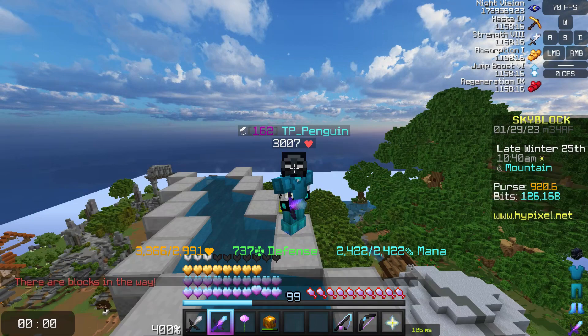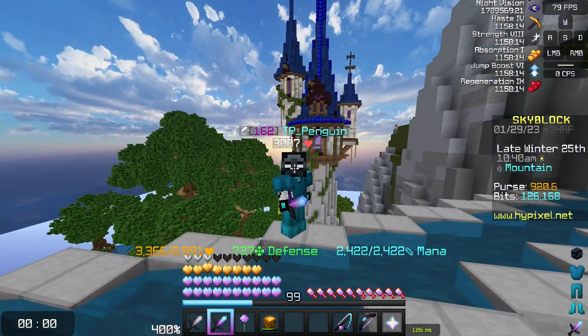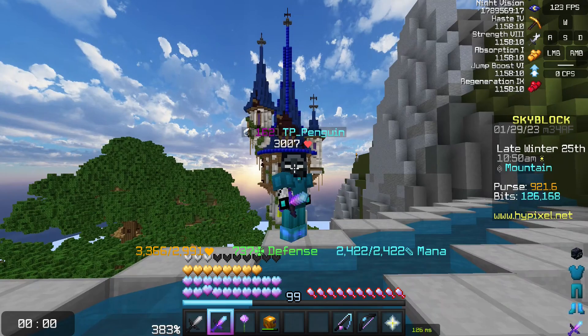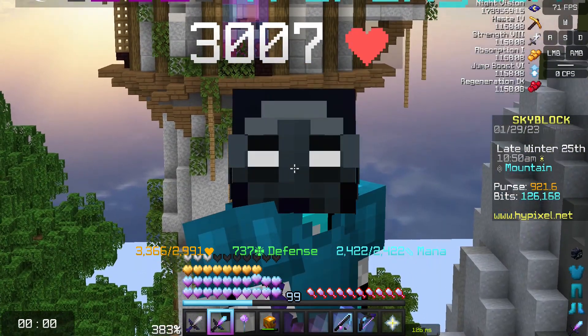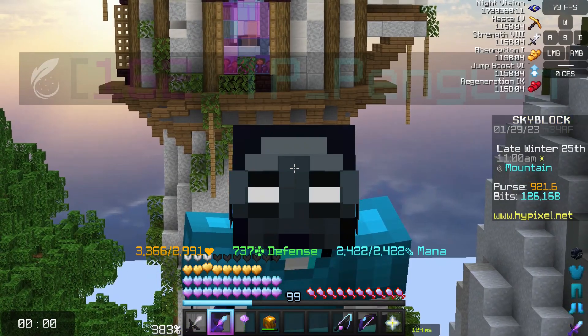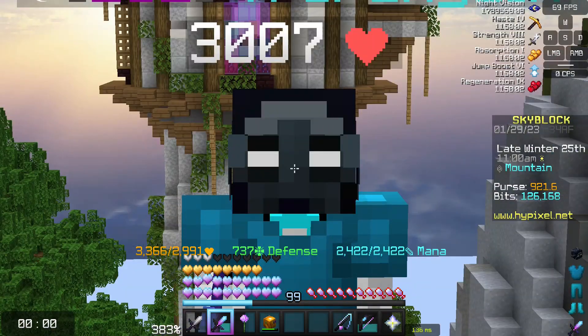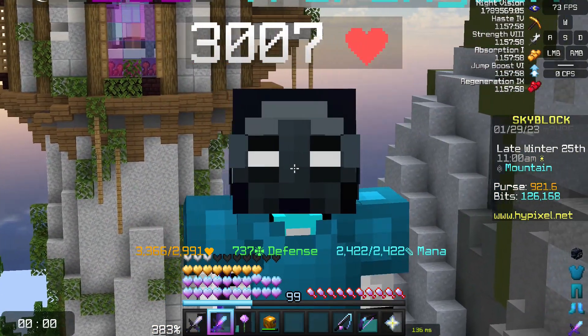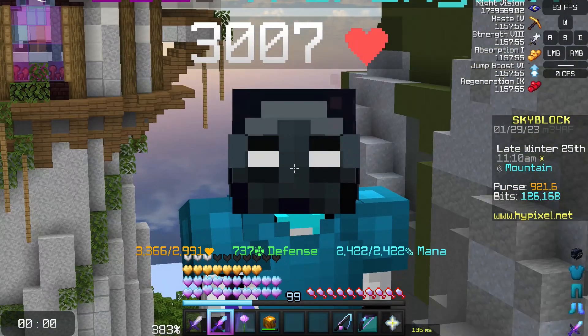Now one last thing before I finish today's video: if you look behind me, you can see the wizard portal has been updated. Personally I think it looks amazing — the build team did a really good job on this, and I'm very excited to see what's new coming to this tower. However, I should clarify that nothing on the inside has really changed, no significant new rooms, but I guess we'll have to wait and see what will come.